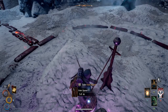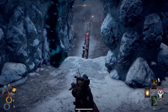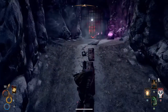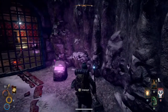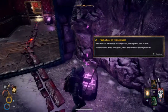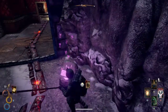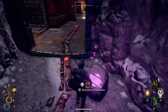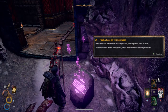Let's get moving. Crouching is on my PlayStation pad — that's why I was crouching earlier. Crouching tiger, hidden dragon. Final advice on temperatures: other items can help you manage your temperature such as potions, tents, or mills. You can also seek shelter underground where the temperature is usually moderate.